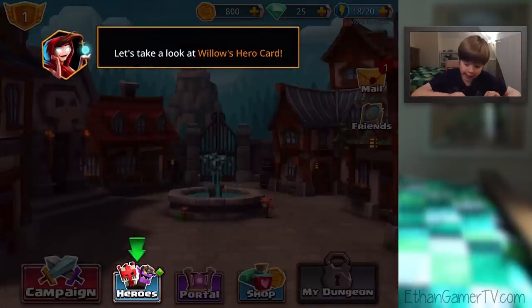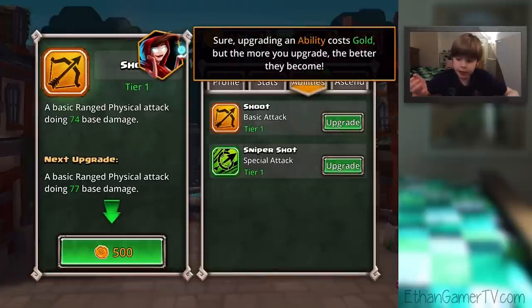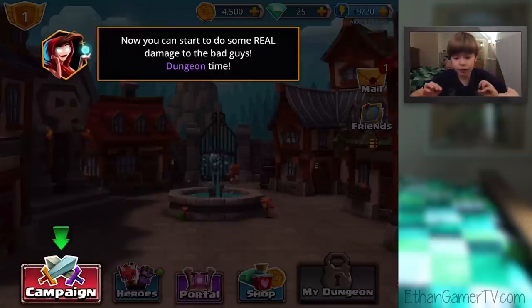Let's take a look at Willow's hero card. Tap the ability you wish to upgrade — Shoot or Sniper Shot. Shoot! Upgrading an ability costs gold, but the more you upgrade, the better they become. I knew you'd be a quick learner. Just be sure to keep your heroes' levels and abilities upgraded so they can reach their full awesomeness. Now you can start to do some real damage to the bad guys.